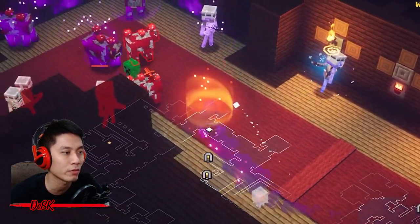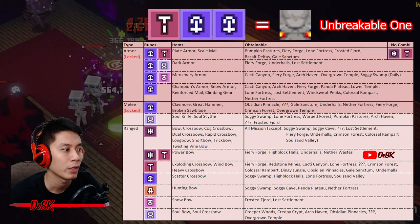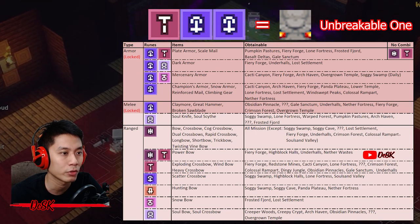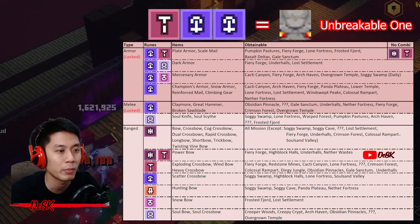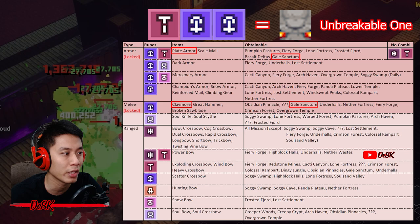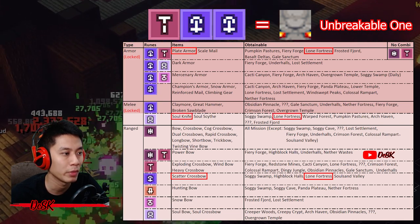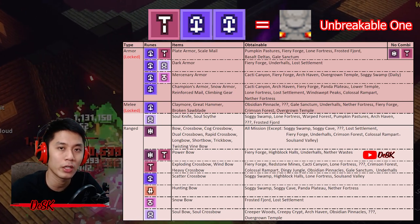Here's the table containing all the information you need. These are the recommended items to farm — anything not shown in this table is not recommended. The best maps to farm are Fiery Forge, Lone Fortress, and Gail Sanctum. These three missions drop everything you need. At Gail Sanctum, farm Blade Armor and Claymore; for nine investment points, farm another ranged weapon. At Lone Fortress, farm Plate Armor and Skater Crossbow; for nine points, add another melee weapon.